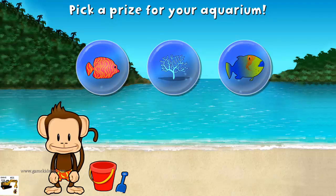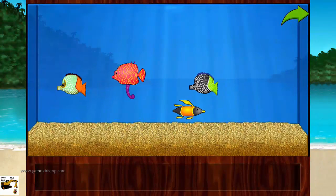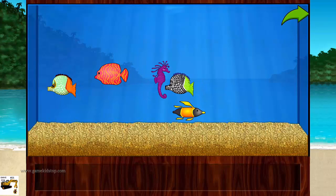You won a prize! Add things to your aquarium by dragging them from the tray! Touch the arrow to get back to the beach!